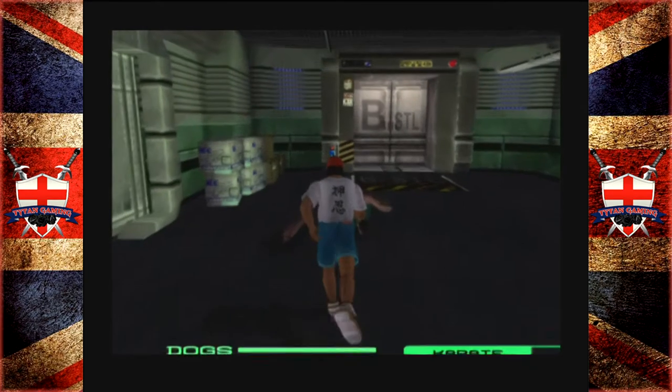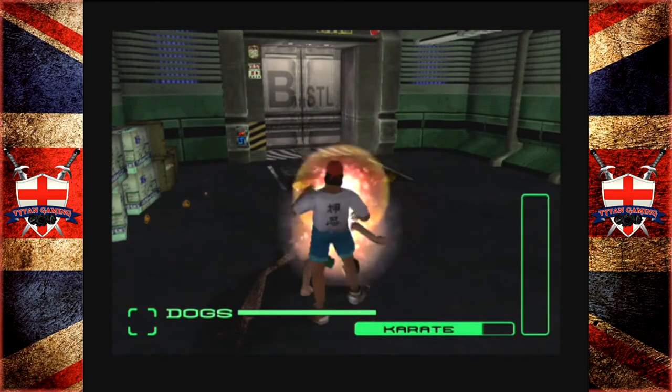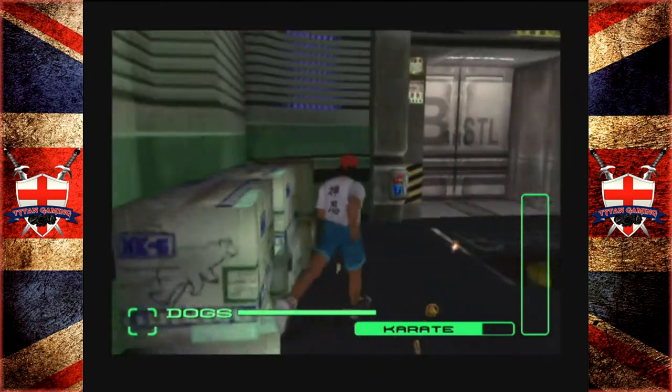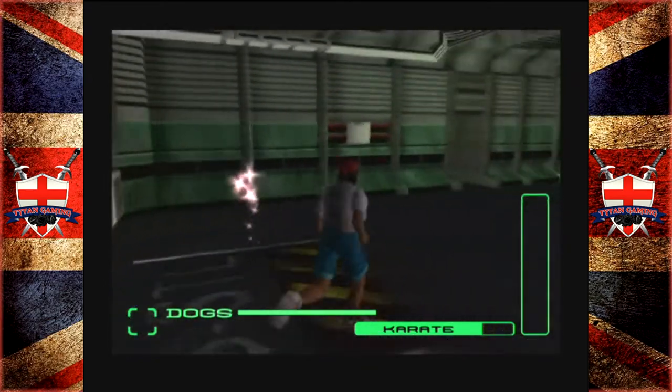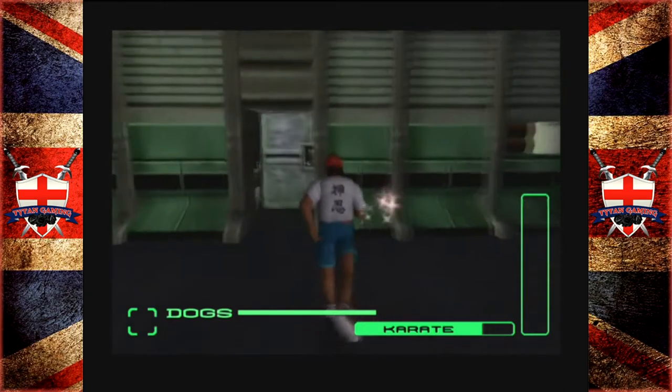I honestly don't know if this karate t-shirt is worth it. Let's have a little fiddle. I don't know — that was kind of... worked, I guess. Although I think he was already bleeding to death because Elliot kicked his ass fairly handily.